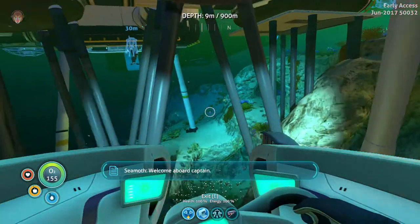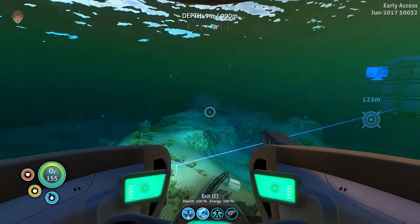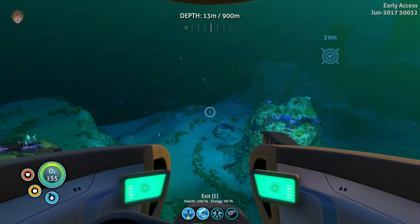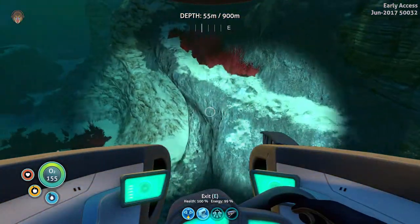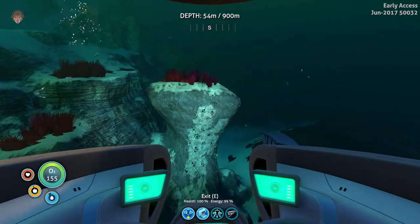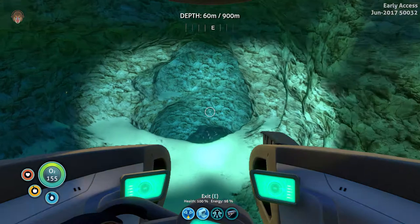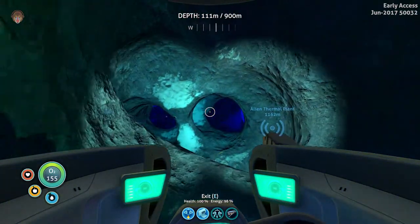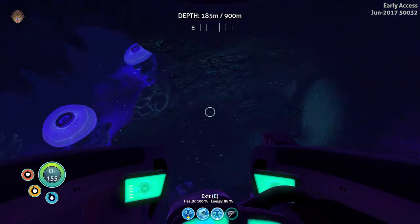Let's head down here. The first one should be around here somewhere in the jelly shroom caves. I need to find the cave entrance — where is it? I visit this place so many times. Ah, there it is! The first one we need is the Rouge Cradle, so let's switch on our defenses because these creatures like to attack.